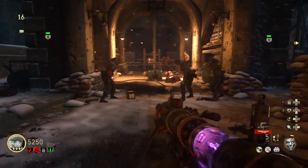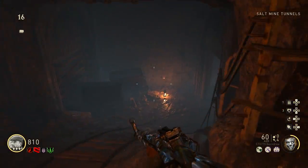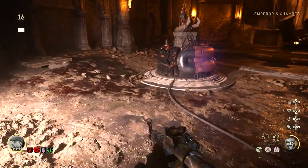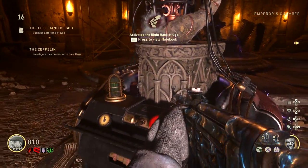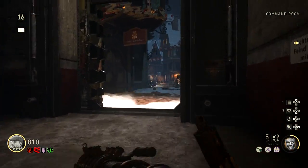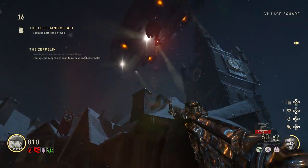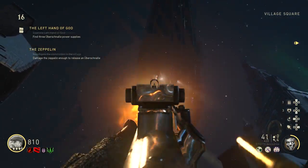Step thirteen: run down the stairs into the emperor's room, activate the left hand of God, and make your way to the outside middle area of the map right outside of spawn. During this step we have to obtain three batteries and return them to the left hand of God to power it on completely. Step fourteen: look above at the sky and you'll see a zeppelin flying around with six lights occasionally revealing themselves. Put your focus on one light, and once you see it glow, shoot it with your weapon to destroy it.